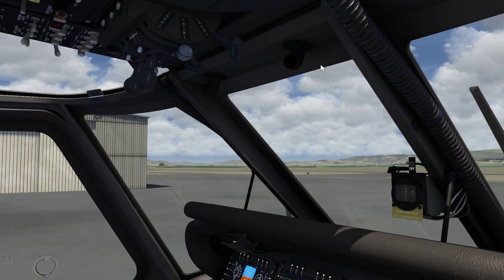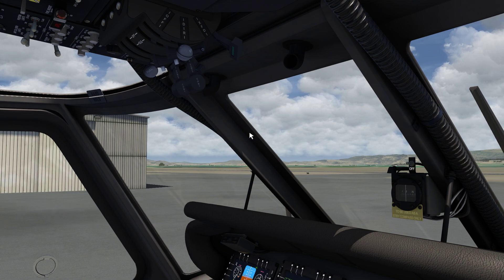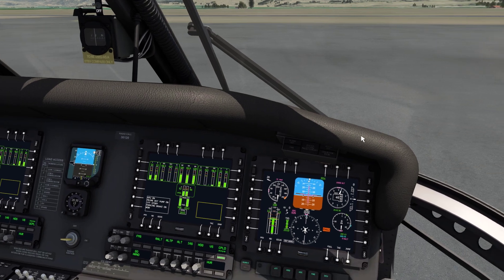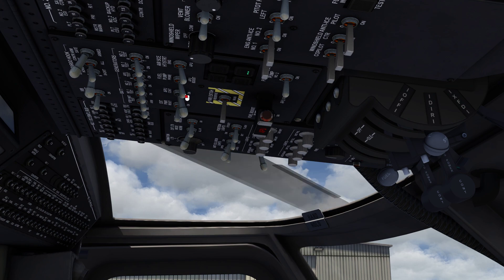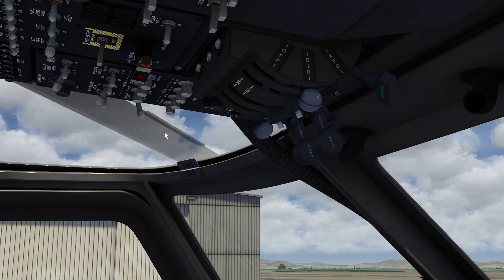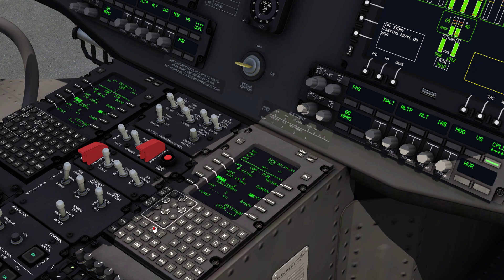Engine run-up. Power levers to fly — pop them out of the detent, roll it up, make sure they're in the detent. Torque 1 and 2 matched within 5% — they are. Fuel pump off. APU control off. Air source as required. Engine fuel system as required. Fuel boost pump check — they are off.